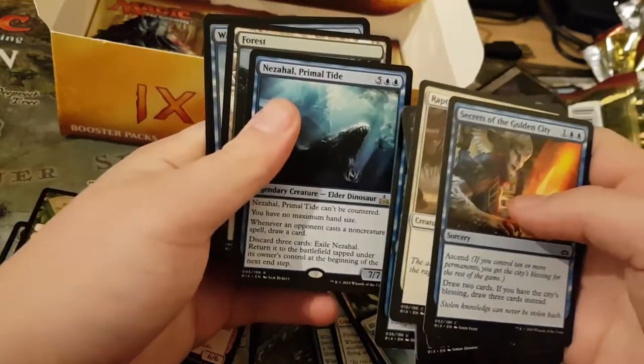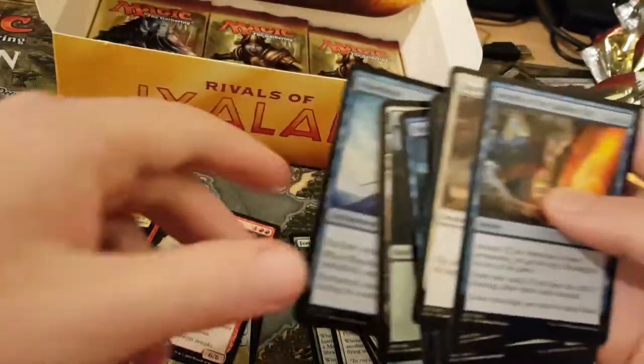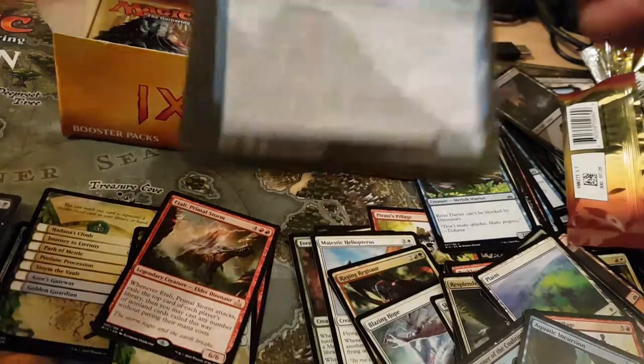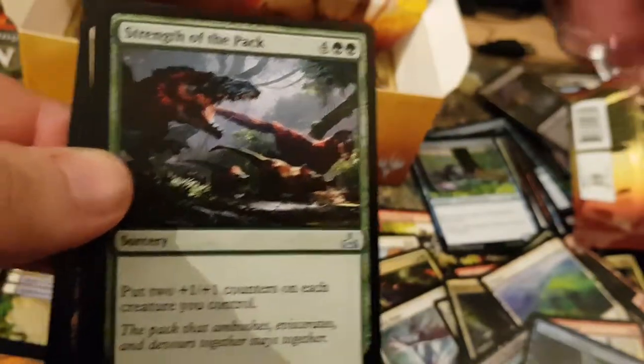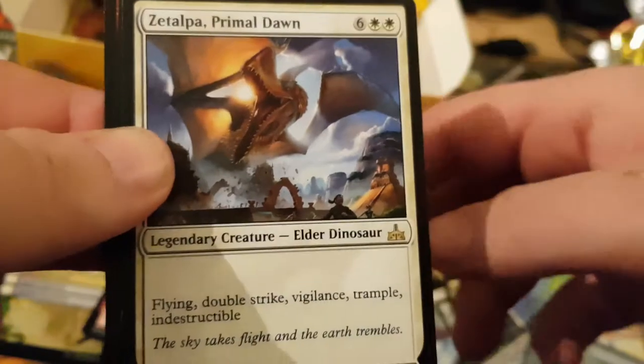I've got Neheza with a Primal Tide — not bad. And a Foil. And an Emblem. I've got Rule Side Arguer, Strength of the Pact, Charging Tuskodon, Amoraries, Defala Primal Dawn, an Island, and an Elemental.